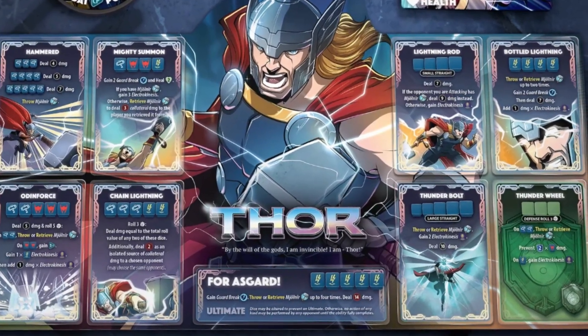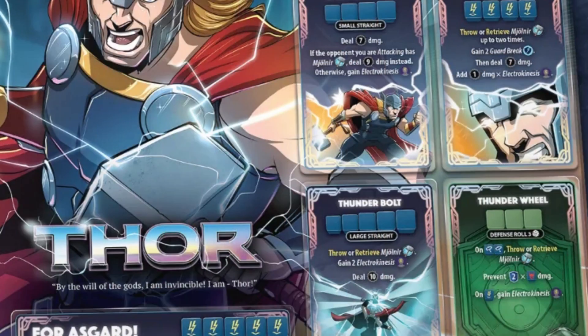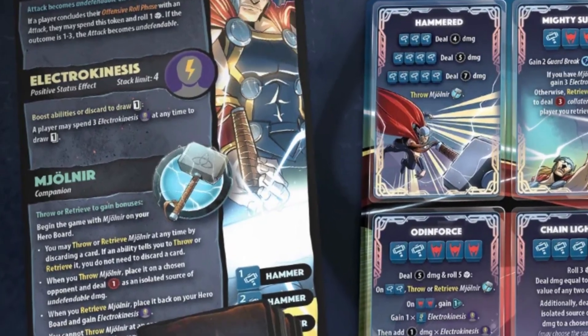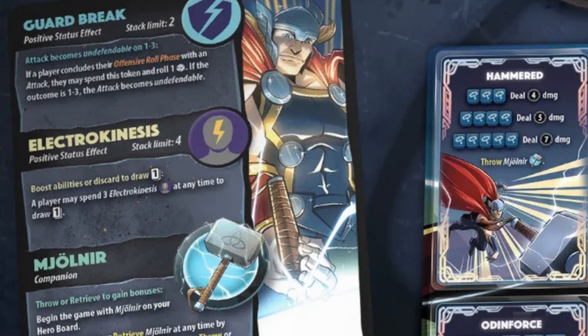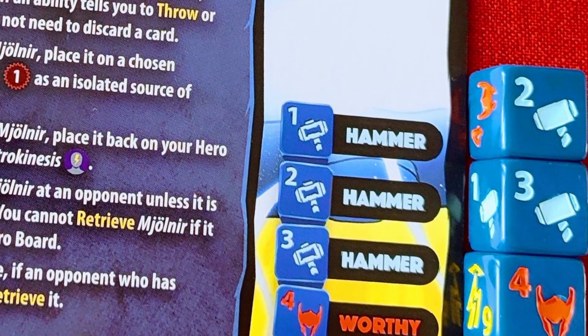In the number 2 spot, we have the Mighty Thor. Thor's character relies heavily around Mjolnir, which you are going to be throwing and receiving from your opponents. In order to throw Mjolnir, you are going to have to either discard cards or use one of the abilities from your player board. Once Mjolnir is thrown, it is going to cause one source of damage to your opponent. Once it is on their board, you can retrieve it, and once you retrieve it, you will be gaining Electrokinesis. Once you have 3 Electrokinesis on your board, you can spend them in order to draw a new card. This card can be used to either throw or retrieve Mjolnir once again, or discard it for CP like normal. His final status effect is Guard Break, which allows you to roll a die and on a 1-3, it will make your attack undefendable. Thor has the standard 3-2-1 dice face layout, which makes it easy to take risks since you always have some type of attack to fall back on.